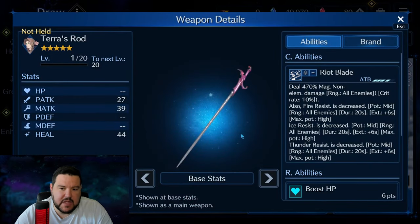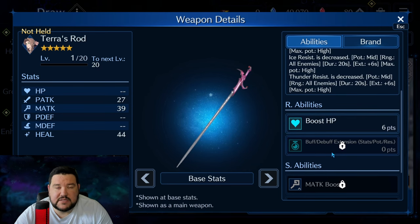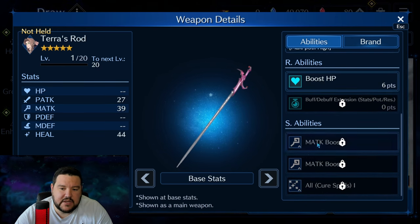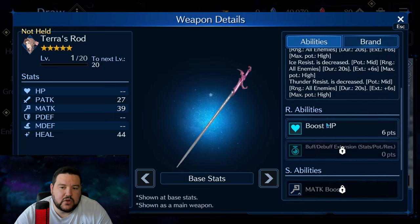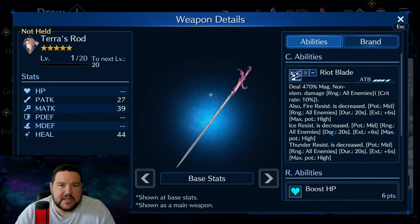Looking at Terra's Rod, it does a lot of things. It's got Flat Magical Damage, Non-Elemental, and three different Breaches on it. It also has Boost HP and Buff-Debuff Extension, very similar to Kamura Wand, which I think is really nice to have on a weapon like this, especially if you're going to be main handing it. As far as the abilities go, Cure All is definitely nice to have. The Magic Attack boosts probably aren't nearly as necessary — it would be really cool if it had some sort of boost to a materia being supported, like Fire and Ice or Thunder. But that's kind of nitpicking at this point.